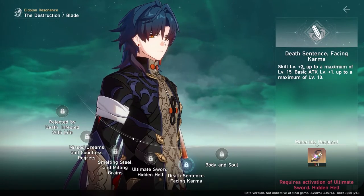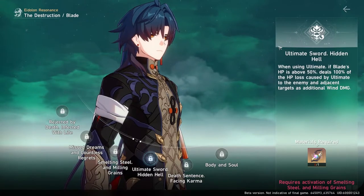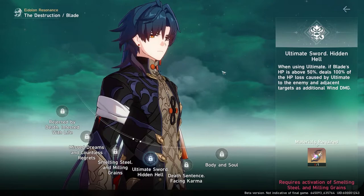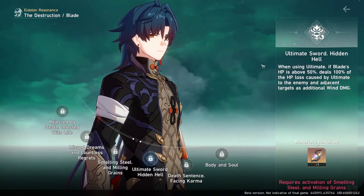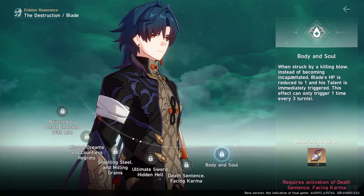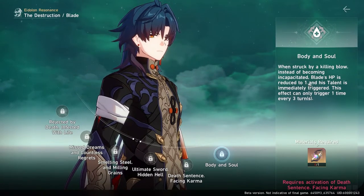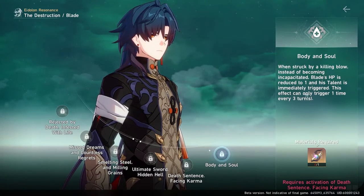Eidolons 3 and 5 add levels to his abilities. Level 4 — when he uses his ultimate, if his HP is above 50%, the HP he loses deals that amount as wind damage, so the healthier Blade is before casting his ultimate, the more damage it will do. Level 6 — when Blade is hit with a killing blow, it sets his HP to 1 and auto-triggers his talent, meaning he follow-up attacks and then restores 30% of his HP. This can only happen 3 times.